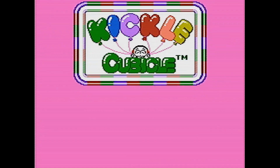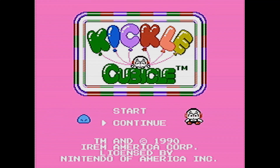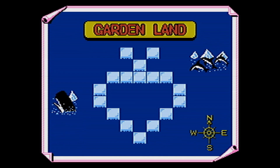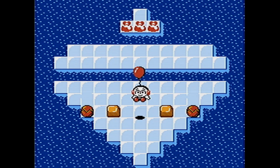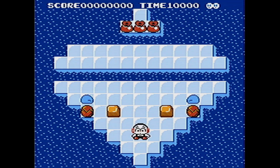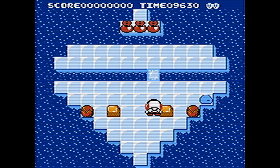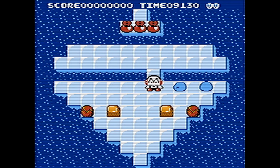Our second game today is Kickle Cubicle, an arcade game ported to the NES. It's a sort of single-screen arcade-style puzzle game. There is some planning involved in where you're going to go and shoot things. The key premise is that you're freezing enemies on the screen, which reminds me a lot of Bubble Bobble — in both games you're shooting something out that captures or freezes the enemies.